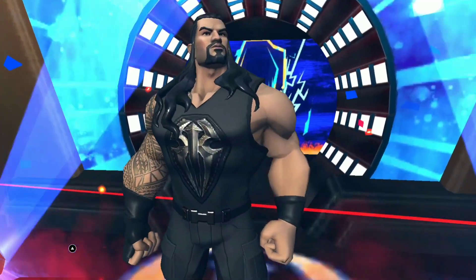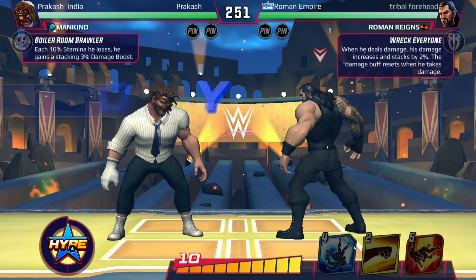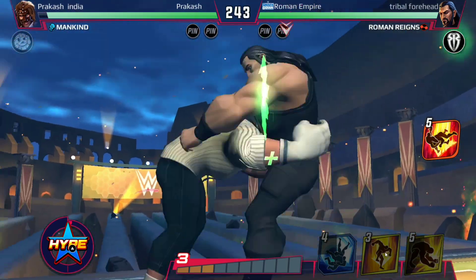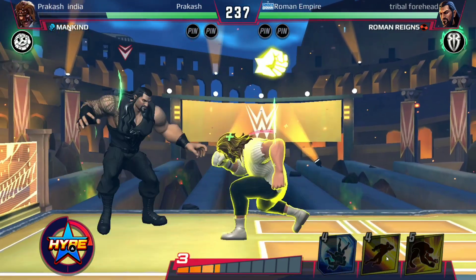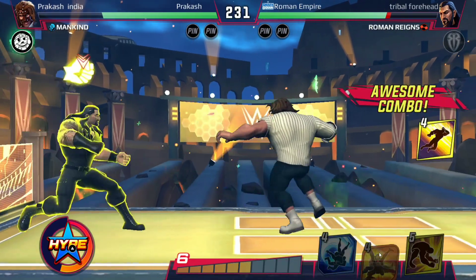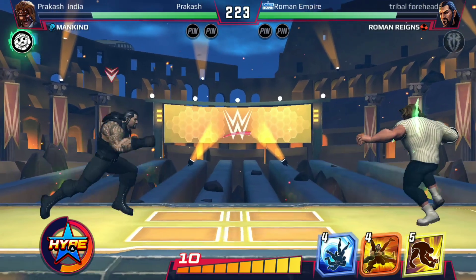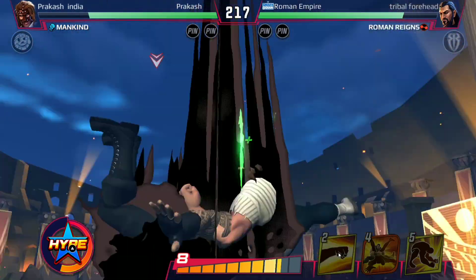And it's against Mankind. Starts off with a counter. Let's go, punches, and deliver a DDT. I really like that move — the shoulder tackle that the brawlers have. I never used to use it before but recently I developed a liking for it. My one slot is already gone. No, I could have blocked that — even that. Come on, I cannot make such mistakes when the odds are stacked against me.